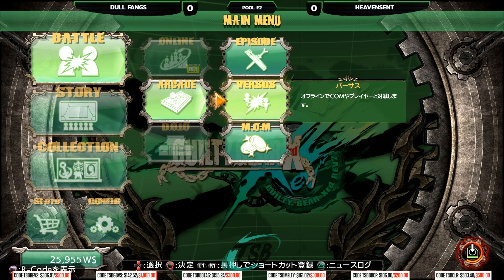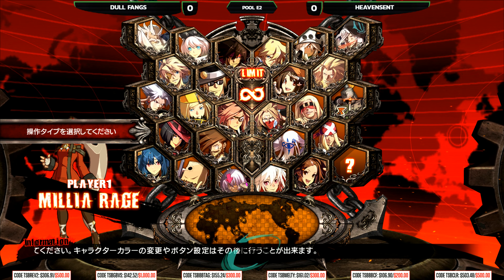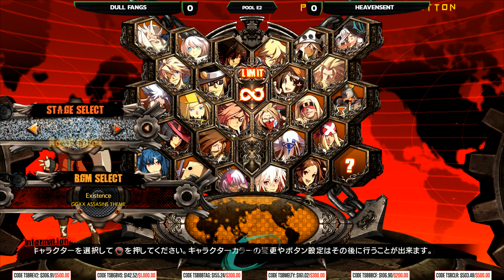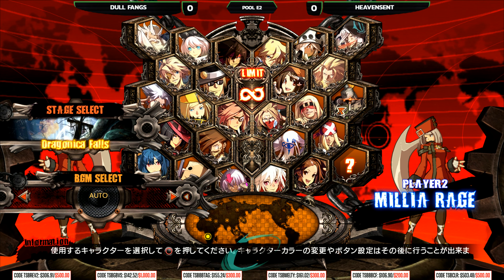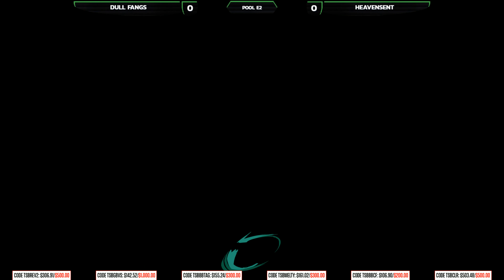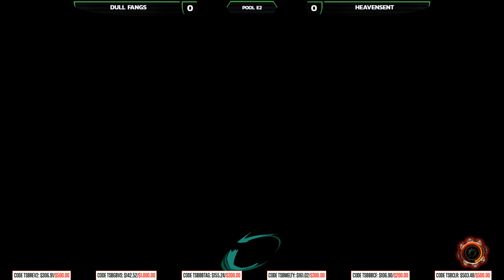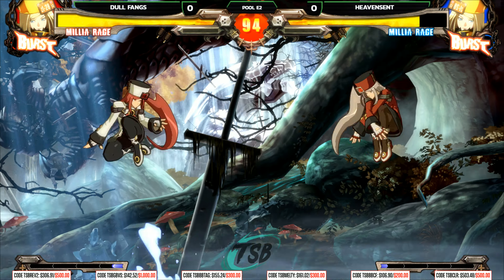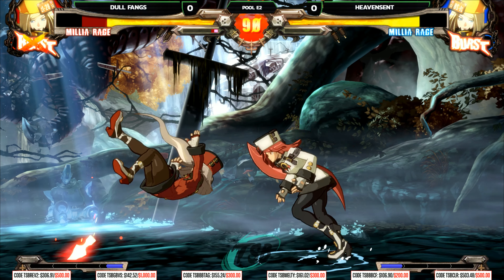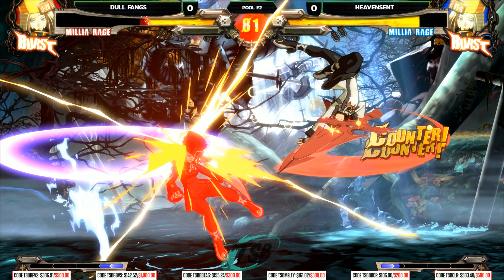They went back to the main menu instead of character select — hit with that Japanese mix-up. Press start to enter as player two. Heavensense on the right with white Milia, Dolphang on the left with red Milia. And the movement begins. Milia players getting opened up by double roll — that's great for everyone. What must be really rough is figuring out whose pin is whose. Heavensense confirming to a combo to finish off the first round.